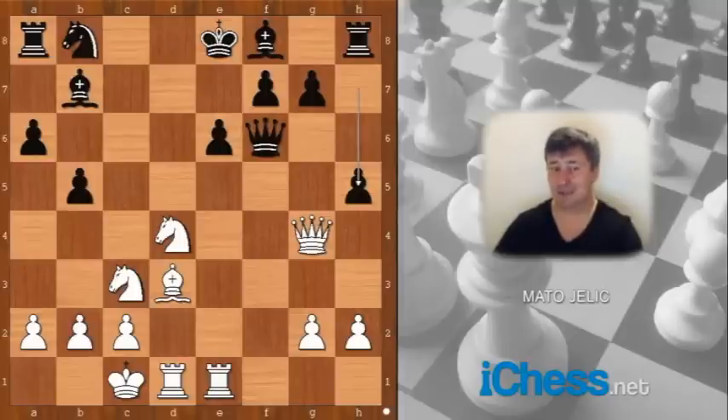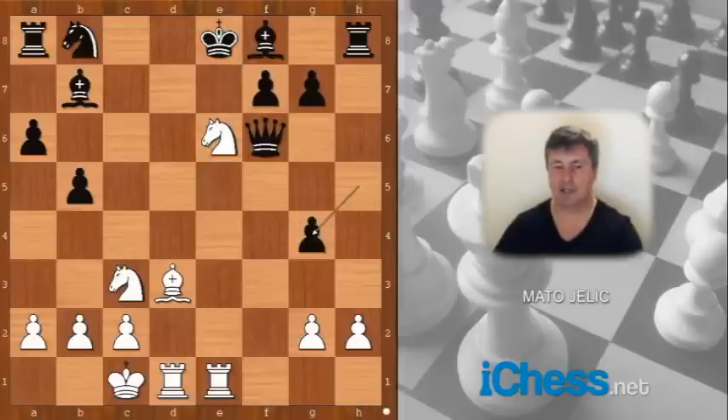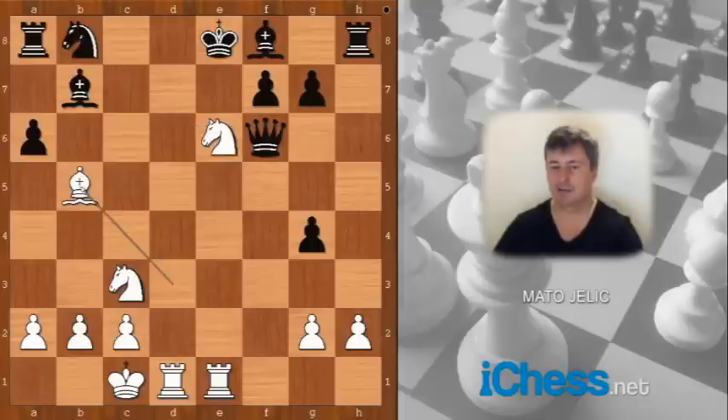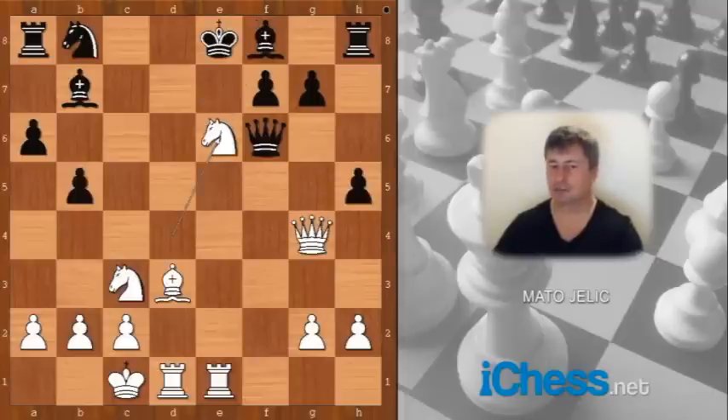Mikhail Tal didn't move his queen — he played knight takes on e6. What a killer move! Black didn't take the queen. Bishop to e7 was played. Why didn't black take the queen? Let's look: if h takes on g4, then bishop takes on b5, after a takes on b5, knight to c7 checkmate. And if king goes to e7, then knight takes on f8 discovered check and white is winning. So taking the queen loses the game.